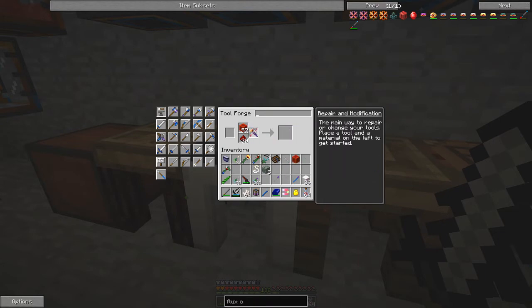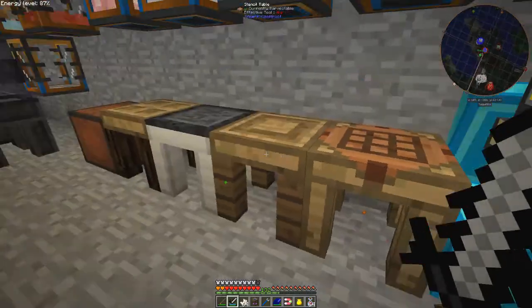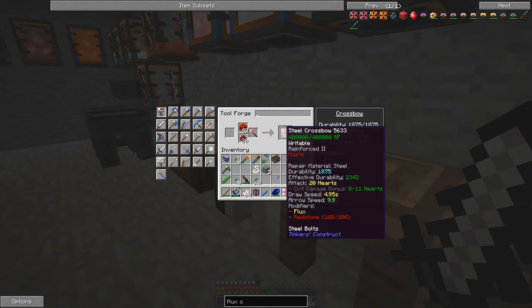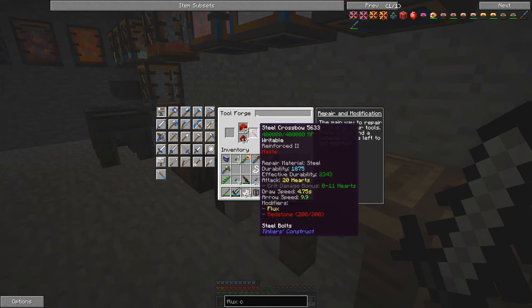We've run out of modifiers, so we come to the chest, take one diamond and one block of gold, put that onto the crossbow — that adds another modifier. So then we can add more redstone: now it's up to 5 seconds, then 4.95, 4.9 — let's keep doing this for the next five times. That's it — now I've got a crossbow that draws at 4.75 seconds, an arrow speed of 9.9, and it auto-repairs because of the flux capacitor, which is great.